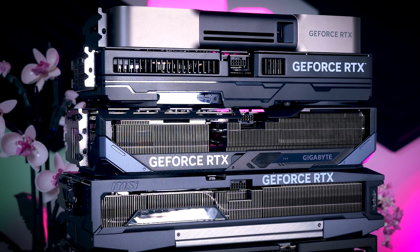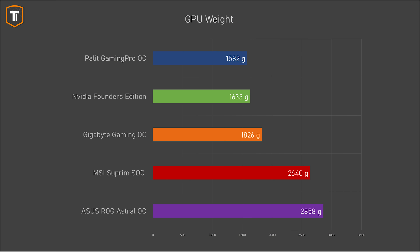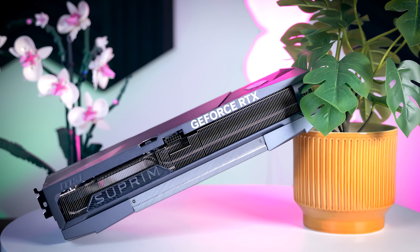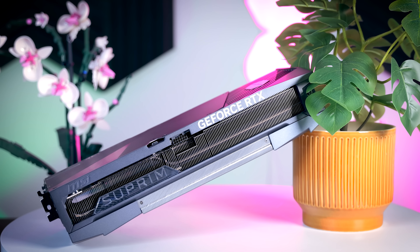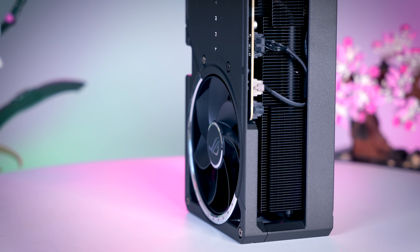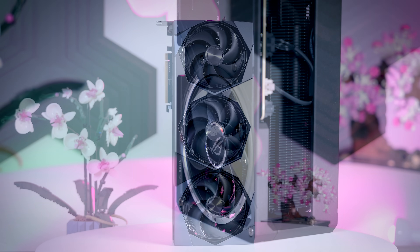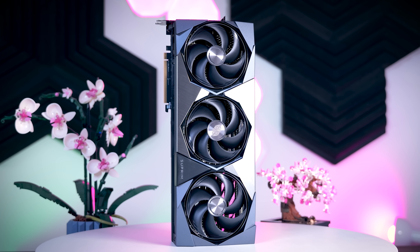In terms of weight they vary a lot. The Founders Edition weighs just over 1600 grams, the Pallet is a little bit lighter, the Gigabyte a little bit heavier at just over 1800 grams, while the MSI Supreme and the ROG Astral are extremely heavy at over 2.6 and 2.8 kilos respectively. That comes from much larger and well-built heatsinks, but it is a lot of weight on your PCIe slot, so you will definitely want to use some sort of GPU holder to take some weight off your motherboard.